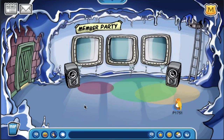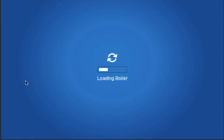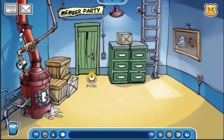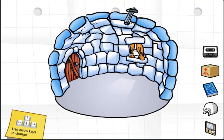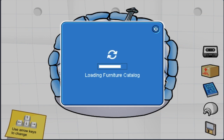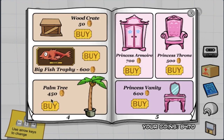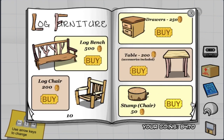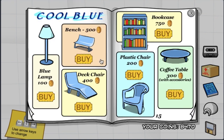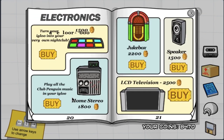The cave looks pretty cool and I'm pretty sure the music and decorations are taken from the underground party. Unfortunately you cannot check old newspapers at the boiler room yet, but that's fine since the game is still new. Last thing I'll do before ending the episode is check out the catalogs at my igloo. The cover of the Better Igloos catalog looks pretty cool and I really like the items in the catalog. If there are any secrets in these catalogs, feel free to let me know in the comments.